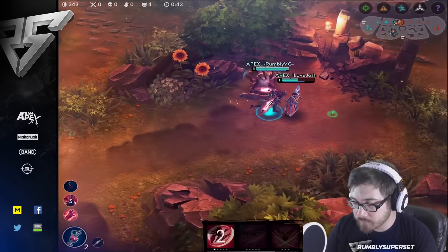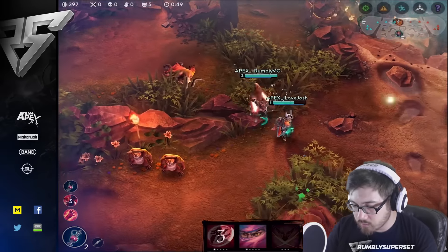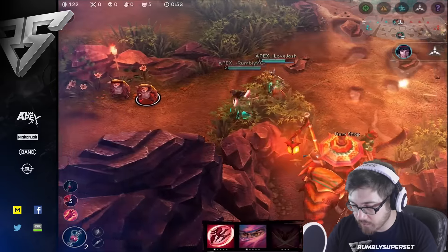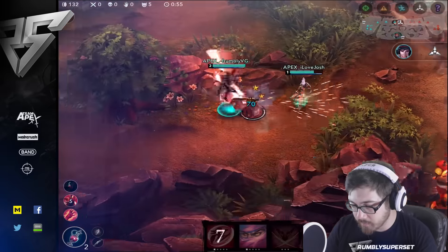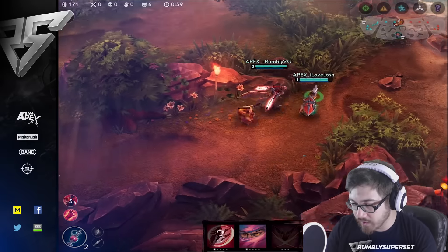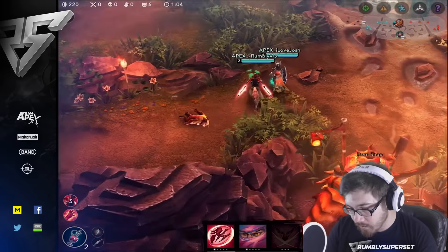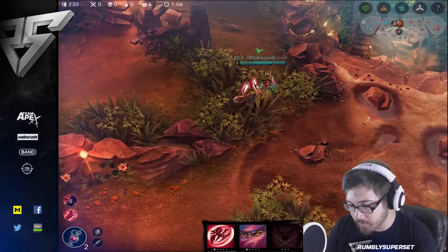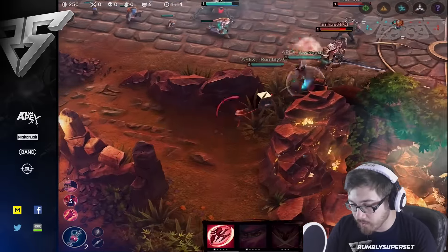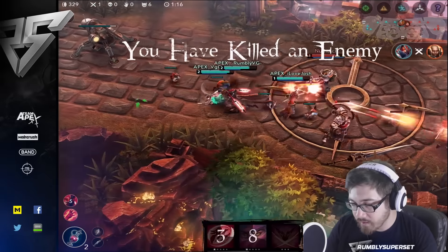We're grabbing this region here. Looks like Lance is in the brush, so we grab the crystal bit and kill off these minions. We really don't want to engage the enemy junglers just yet. I'm CP Taka so it's very situational when I fight — I have to wait until level 6 to be at the pinnacle of my damage from abilities. We'll try to pick off Lance.